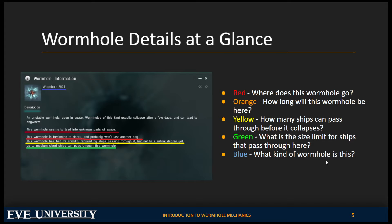Underlined in orange, the phrase reads: 'This wormhole is beginning today to decay and probably won't last another day,' which tells us the wormhole is fresh. Wormholes can last up to 24 hours, though not all of them do. When a wormhole is aged to the point where it will collapse due to how long it has been around, the phrase will say: 'This wormhole is reaching the end of its natural lifetime.'